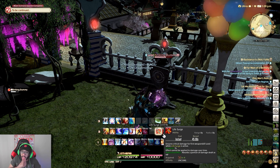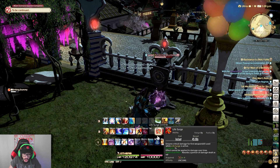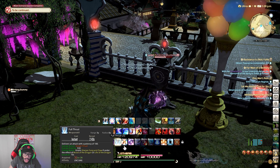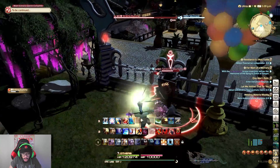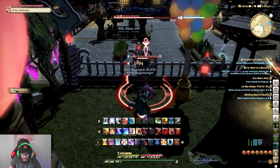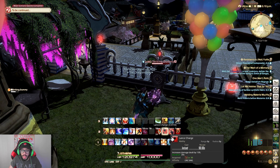Life Surge ensures that you get a critical strike on the next weapon skill you use. This is extremely important for your Full Thrust combo. You want to do True Thrust, Vorpal Thrust, then activate Life Surge, and then use Full Thrust. You can get a whopping 42,000 damage from that critical strike off Life Surge alone — this gives you a massive chunk of damage you do not want to miss. It is only a 45-second cooldown, so it's extremely important.